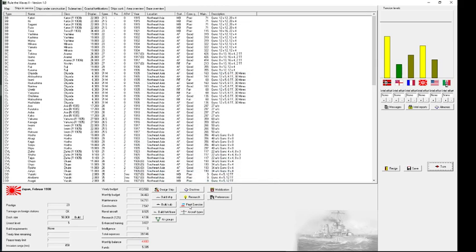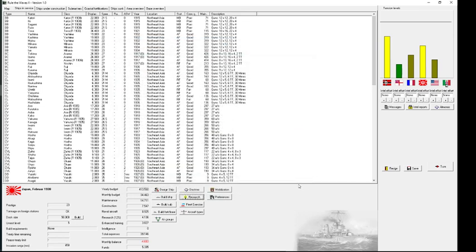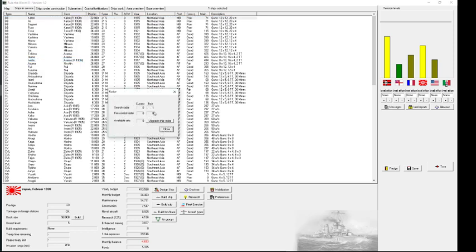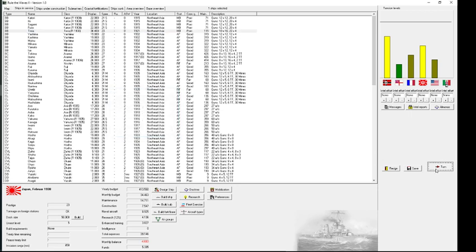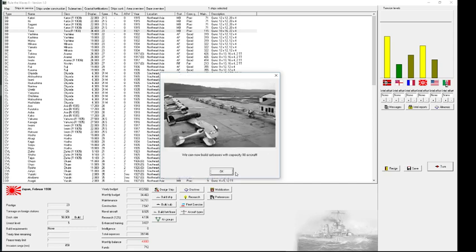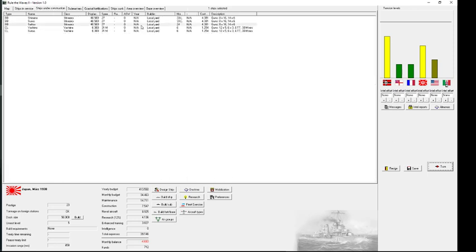Wait — was that just radar? Early surface and search radar! What I've read is that you get a certain number of radar sets produced and they are assigned automatically to your ships, starting with the biggest one, but you can also do it manually. Rate of fire improvement, higher hit chance for torpedoes, and I can improve air bases — perfect. Running a four billion deficit now, so I guess I'll hold that upgrade.